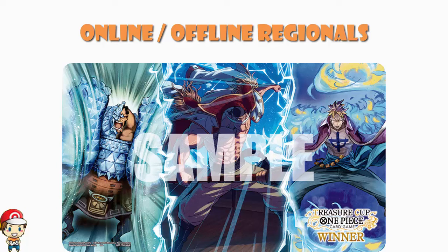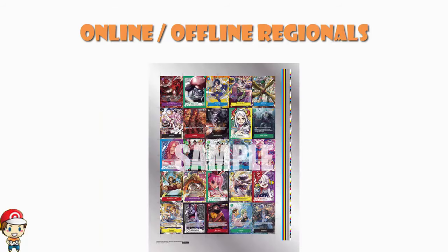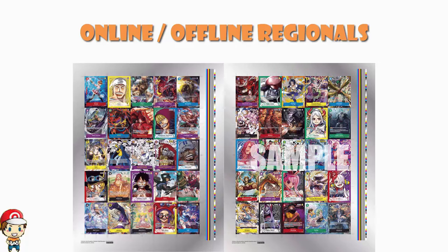There's one more Treasure Cup prize I haven't mentioned yet: top 2 gets an uncut sheet. It's an OP06 uncut sheet — you've got the Akira Oda Shanks, the alternate art Tashigi, alternate art leader and character Perona, and the manga Zoro in the middle. It's not the same as the OP05 uncut sheet with manga rares like Oda Luffy, which people are clearly more interested in, but a second uncut sheet going around is pretty awesome.